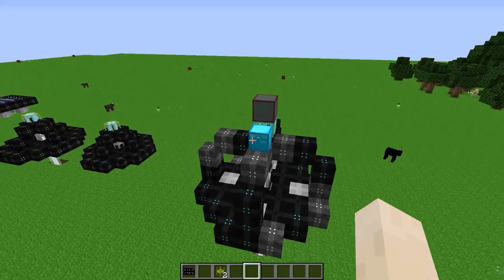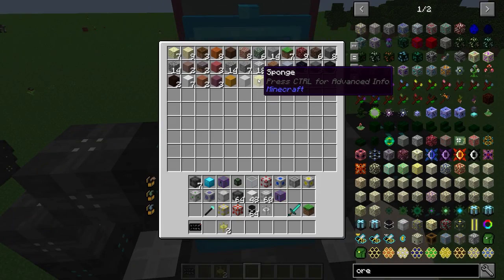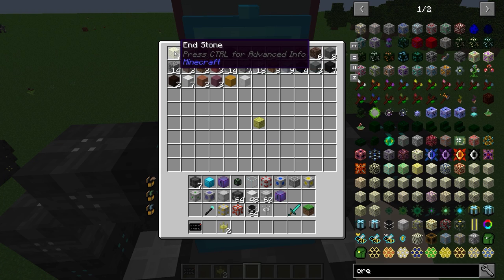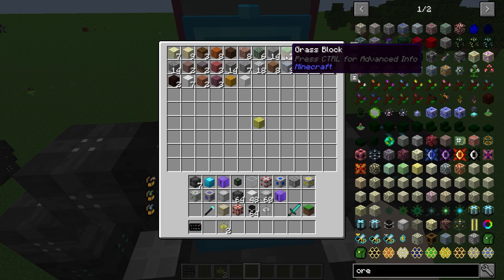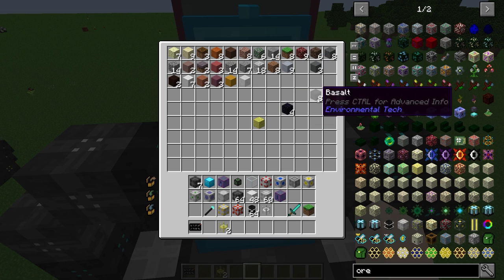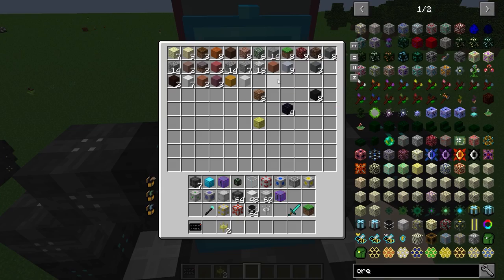Now looking at the resource miner — it's collected a sponge, stone, clays, podzol or mycelium, mossy stone, grass, obsidian, basalt, and other basic resources that aren't ores. It gets your basic world gen resources.